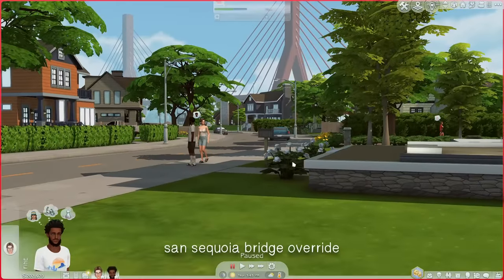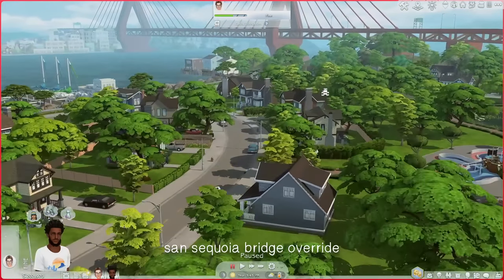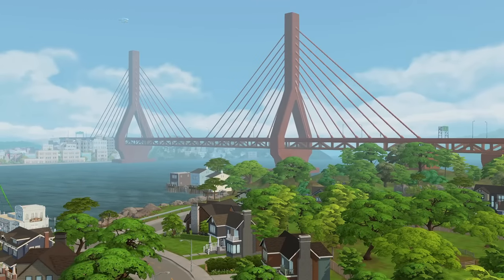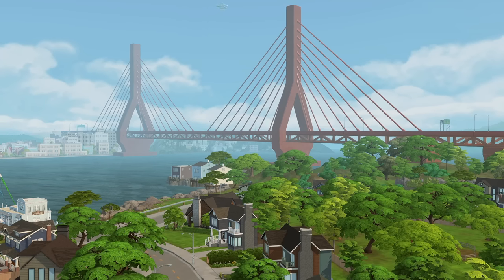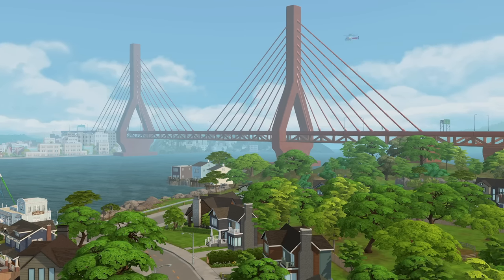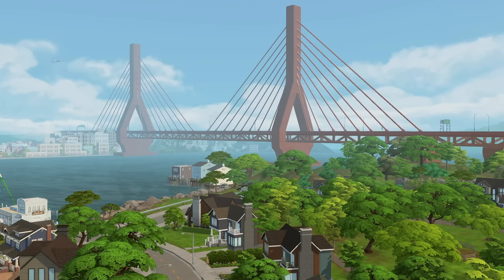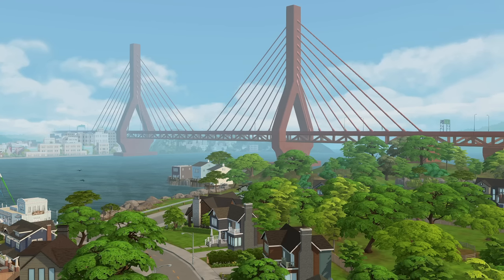I came over to San Sequoia to show you this mod replacement — the San Sequoia bridge override. This makes it so the bridge is actually red. In Growing Together, the bridge looks like a foggy blue because of the atmosphere, but this makes it look red. It gives major San Francisco vibes.